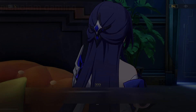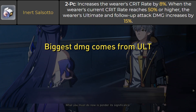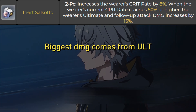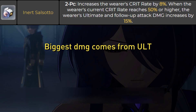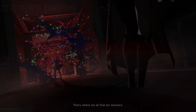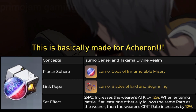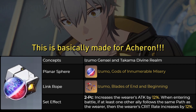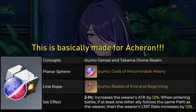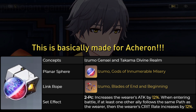As for the Planetary Ornament Set, you can use Inert Salzoto because it gives an 8% critical rate and her biggest damage comes from her ultimate. However, if you want the absolute best, you will want to wait for the next Planetary Ornament Set released in 2.1 called Izumo Gensei. It gives you 12% attack, and because you will bring one or two nihility characters when using Echeron, you also get 12% critical rate. This is better because the boost works for all her attacks, unlike Inert Salzoto which only boosts ultimate damage.